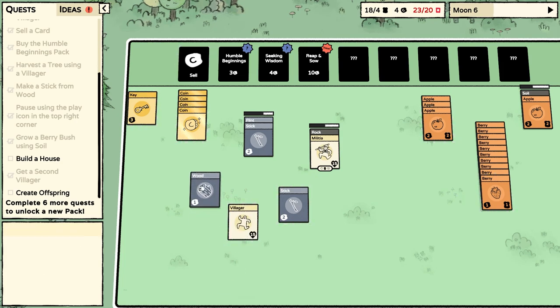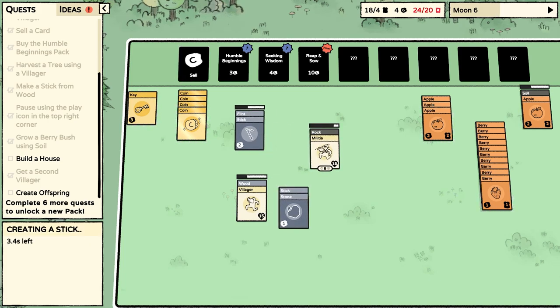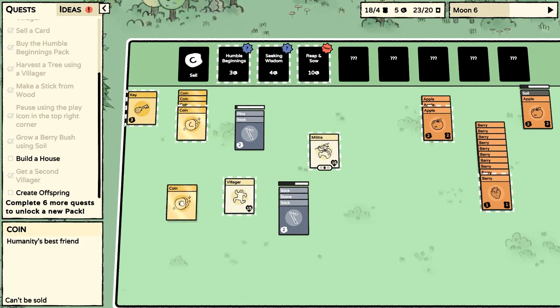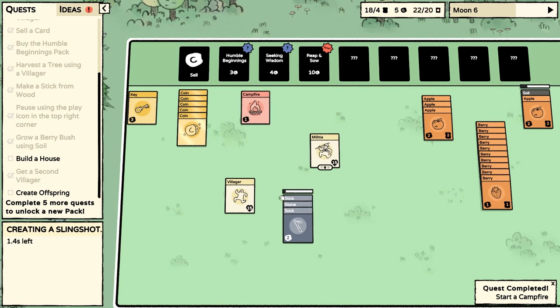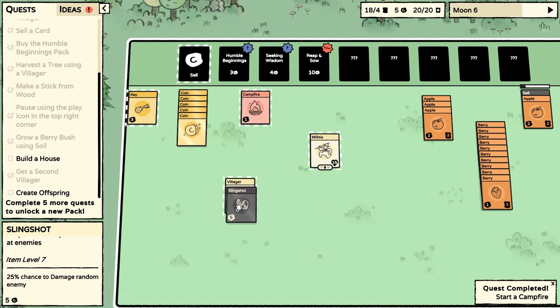So if we can get another stick — turn the wood into a stick — then two sticks and a stone makes a slingshot, and we can equip this villager with that. Is that working? Yes — that's going to make a slingshot. We got a campfire — can be used to cook foods. We haven't had anything that we need cooking yet, but that's good. Two undiscovered cards still. And a slingshot — it's worth five coins, which is quite good, but we can equip him.